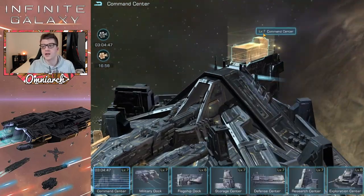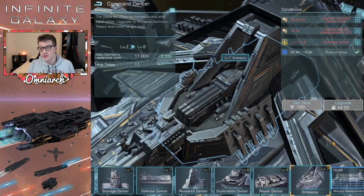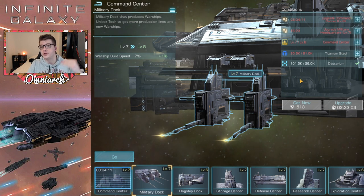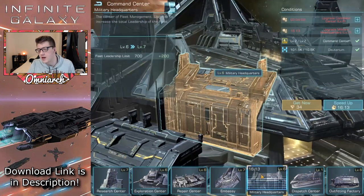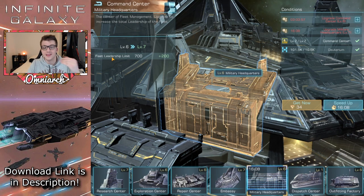When it comes to which buildings to focus on, number one is the command center — this is your bottleneck for future upgrades. You also want to focus on the embassy, which gives you more alliance helps. Focus your military dock too, because going from level six to seven adds an additional shipbuilding queue, effectively doubling your ship production. Focus the research center if you're bottlenecked by research, and then the military headquarters to increase your leadership limit and bring more ships.